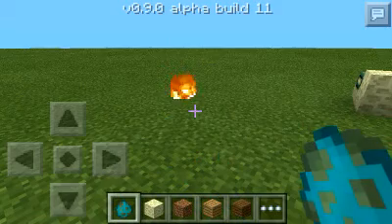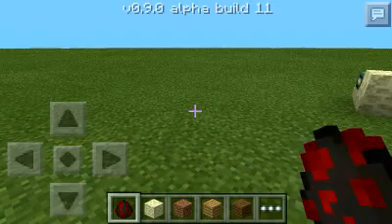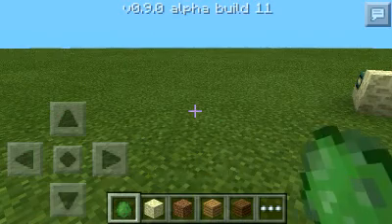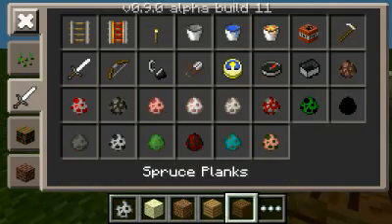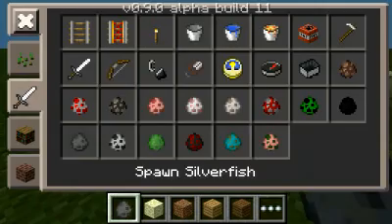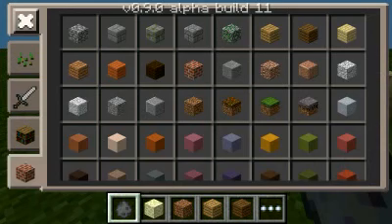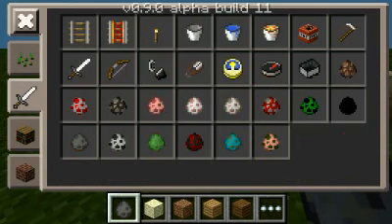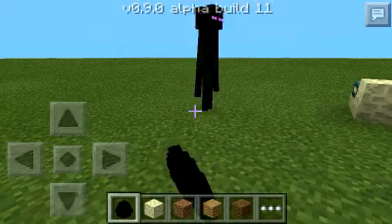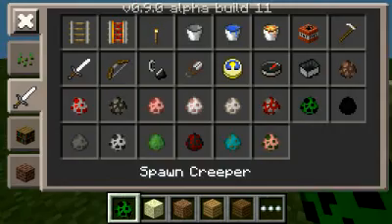They added zombie egg and spider egg. They also added slimes - that's a bug. Skeleton - they added skeletons. Silverfish. Trying to keep doing it so you can see him. Enderman - which is kind of perfect.